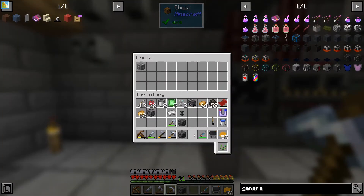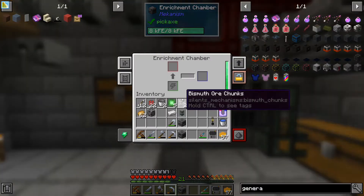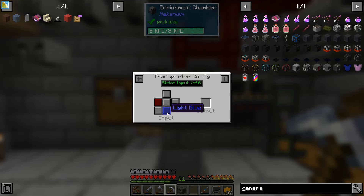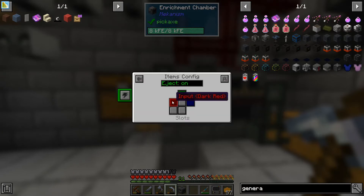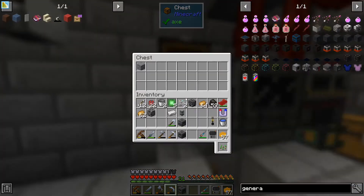Will that — strict on, strict off... that one is red and blue. I don't think we have a transporter config. Side config input — nope, that doesn't seem to want to take from the chest.